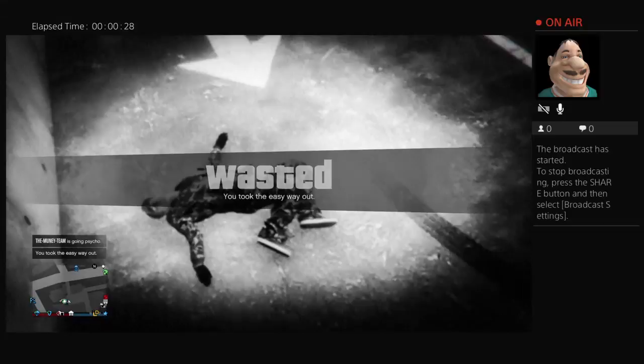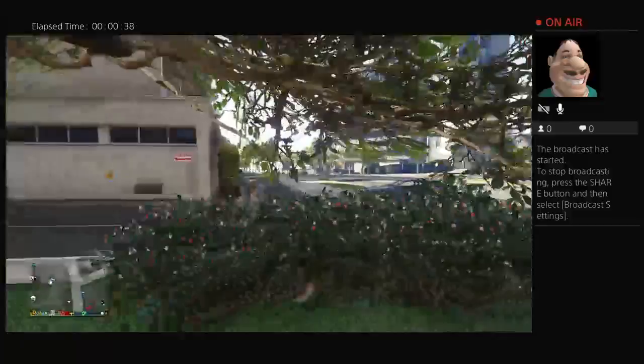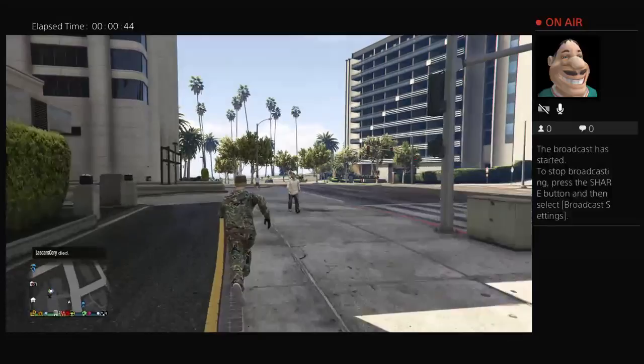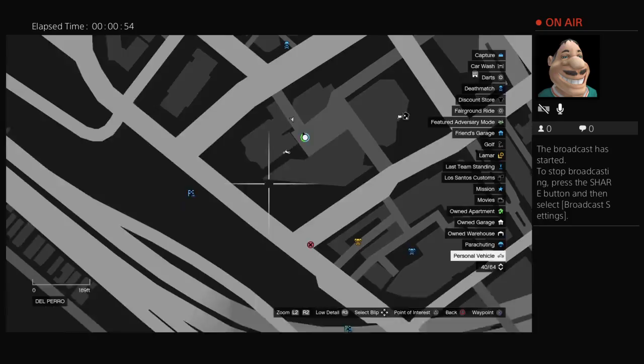I'm here with my cousin Logan. Okay, so guys, what you need to do is come over to this place here — I'll show you on the map. Go right here.